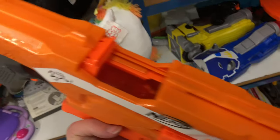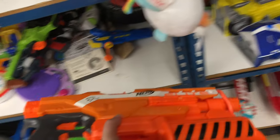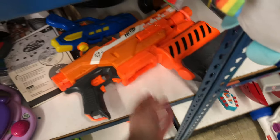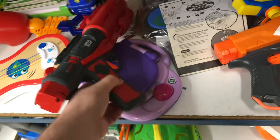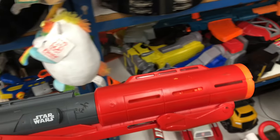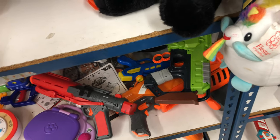And we got ourselves another Demolisher — four bucks. Don't see no mods, don't see a rocket either. So we'll be putting that back just like we usually do. Looks like we got a Star Wars blaster back here — it's one of those single shot blasters, has lights and sounds. Five bucks. But we'll put that back and we're heading on to the last store.